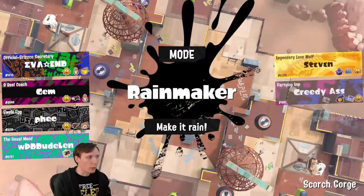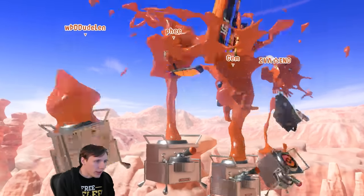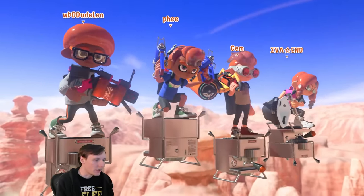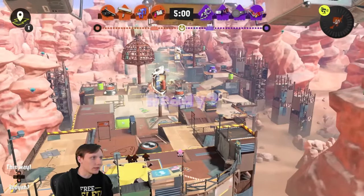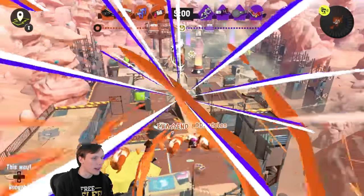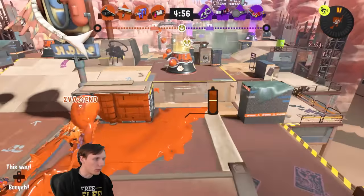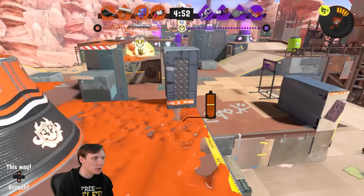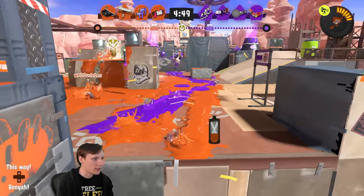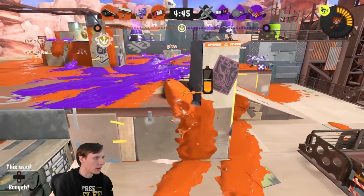You need to get pretty close to someone, but you do have a little bit more movement speed because it's a lightweight weapon. As for the kit, the auto bomb is okay — it lets you sniff people out and see where they are before you try to go in, though you worry about giving yourself away with it. Zip caster is not a bad combination — it's maybe the tiniest bit undertuned right now, but the play style synergizes very well with what the roller is trying to do.